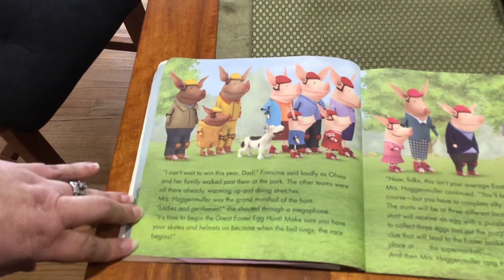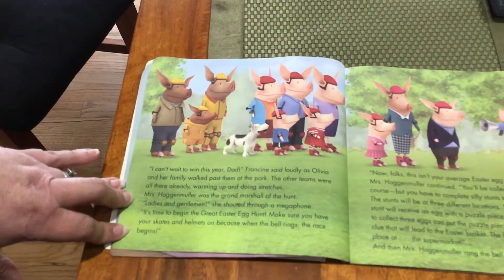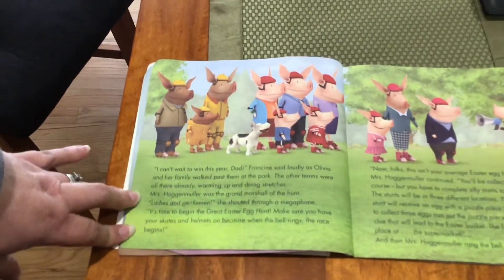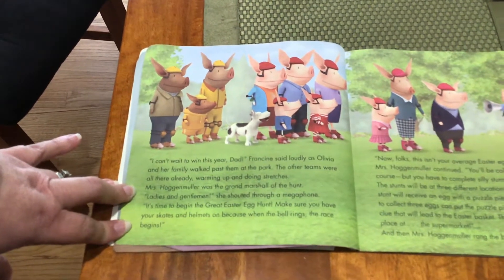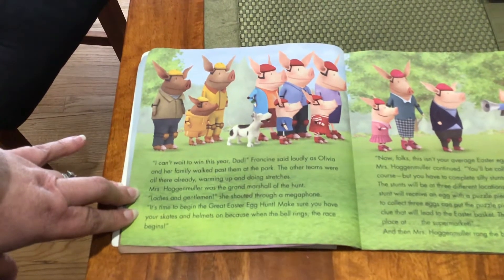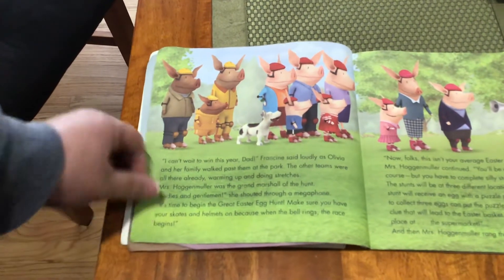"I can't wait to win this year, Dad," Francine said loudly, as Olivia and her family walked past them at the park. The other teams were all there already, warming up and doing stretches. Mrs. Hagenmuller was the Grand Marshal of the hunt. "Ladies and gentlemen," she shouted through a megaphone, "it's time to begin the great Easter Egg Hunt. Make sure you have your skates and helmets on, because when the bell rings, the race begins."